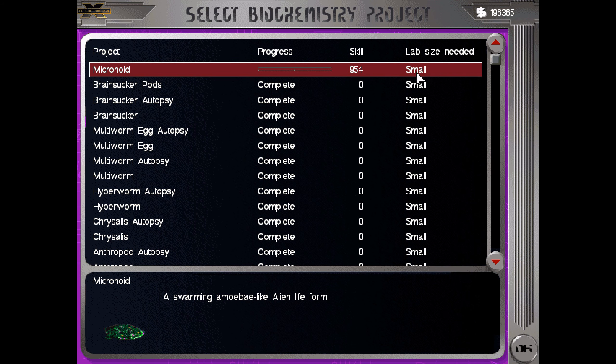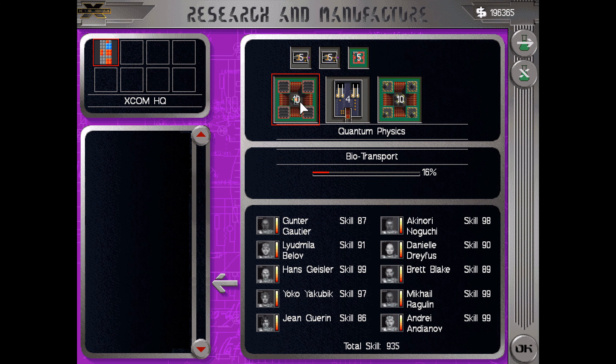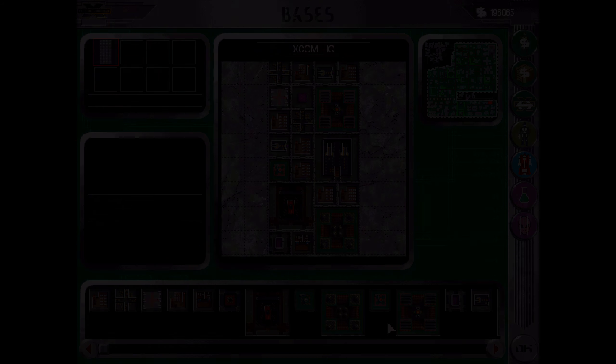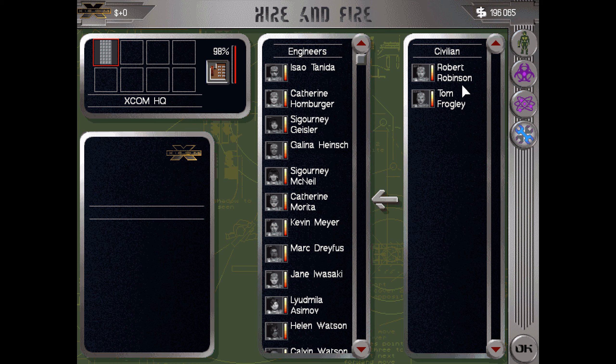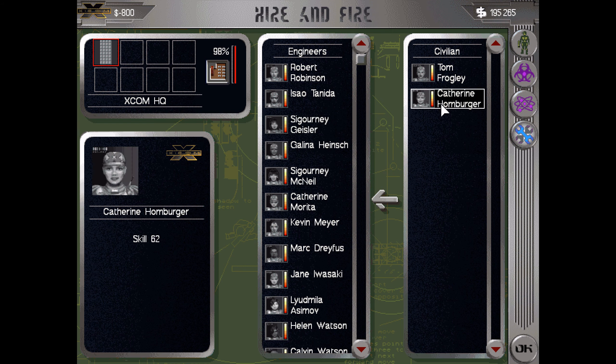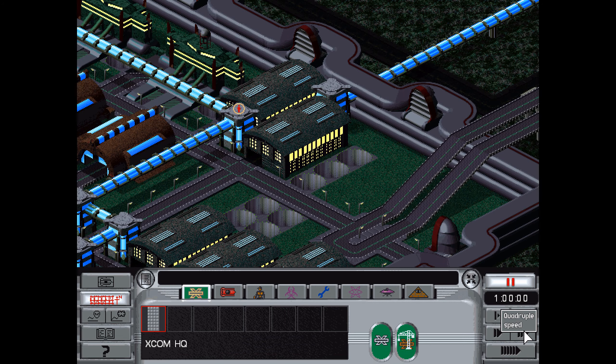Micronoid autopsy is almost done - very nice. One more set of legs, or pants. Look at this - this is not one single creature but billions of microorganisms. These organisms have been found in the cardiovascular systems of other aliens, but until now we were unaware of their extraordinary capability to act independently. It is clear that our research must concentrate on these unusual life forms. Micronoid - a swarming amoeba-like alien life form.